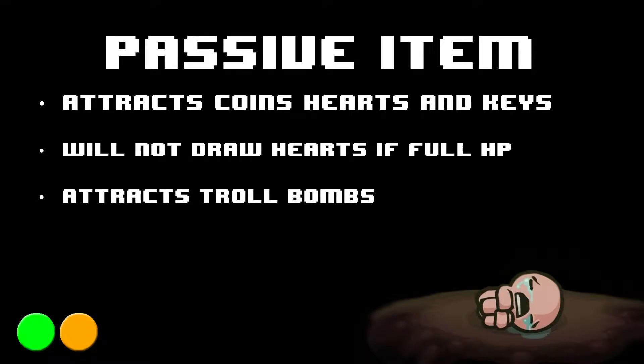It is worth noting that Magneto will attract troll bombs to Isaac, so not only will the super troll bombs try and hit you, the normal troll bombs will as well.